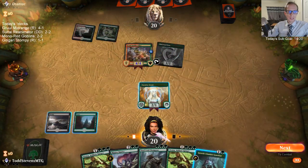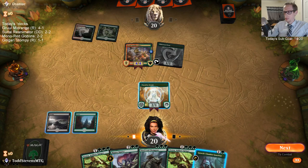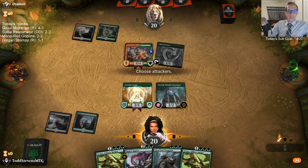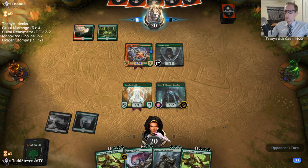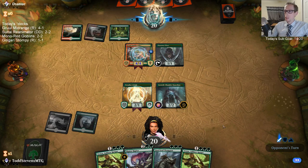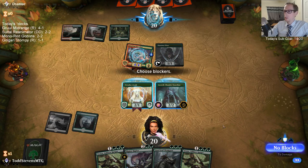GGs Mokusito. In game three, the very last turn, Galta was going to be trampling over with the God's Willing — it didn't matter, with the protection. I'm not sure if you knew that or not. I played the Chupacabra — I didn't have to, it didn't do anything.